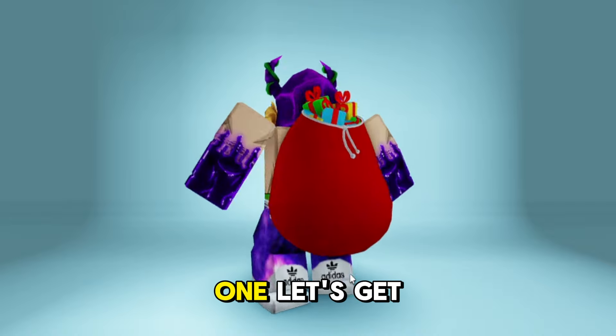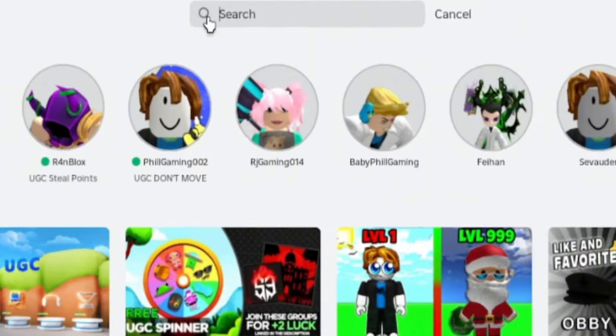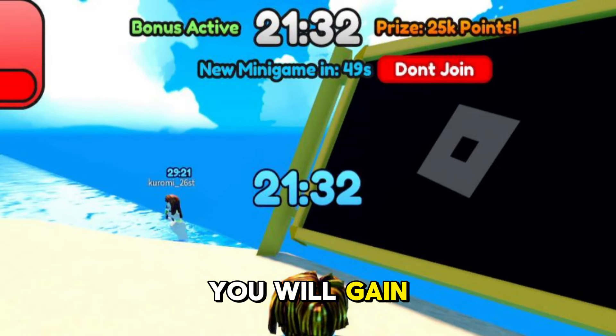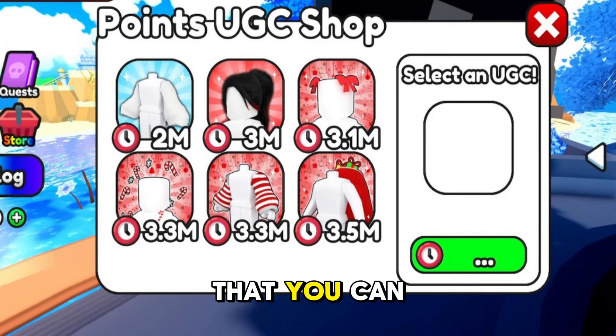For the next one, let's get this Christmas Gift Backpack. Type and search Play for UGC. Look for this picture and click play. In this game, every 30 minutes you will gain 25,000 points. Here are the free UGC items that you can get with your points.